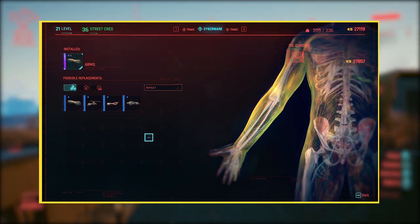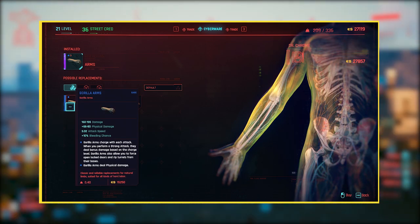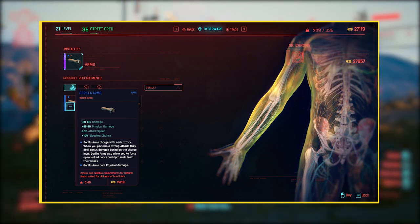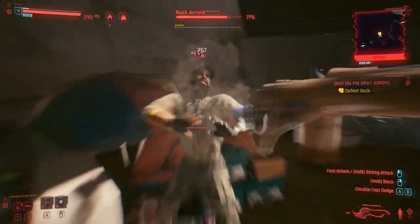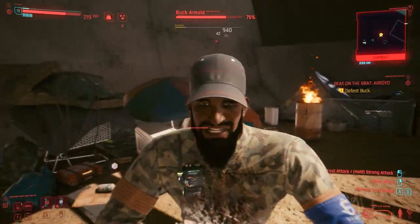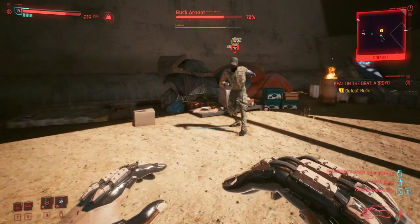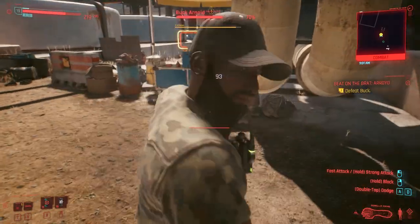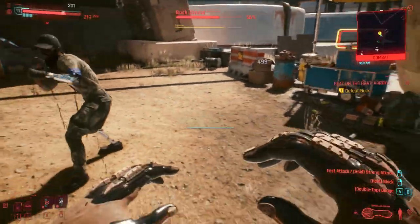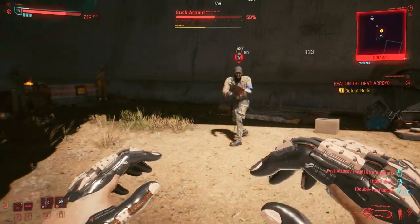In my opinion the best arm implant to have are the Gorilla Arms. They are metallic arms and fingers that charge with each attack, and when you charge your attack for a strong hit you get bonus damage. Gorilla Arms only deal physical damage and will not kill enemies — they'll only incapacitate them. This is really helpful when you're dealing with Cyber Psychos and you want to capture them alive, since fixers give you a larger reward for incapacitating them rather than killing them.